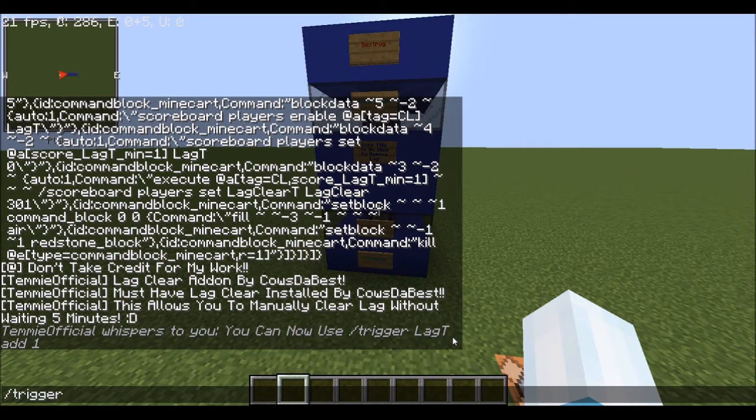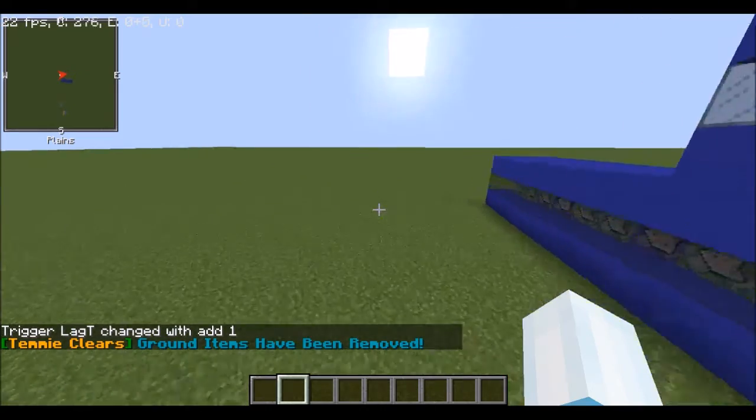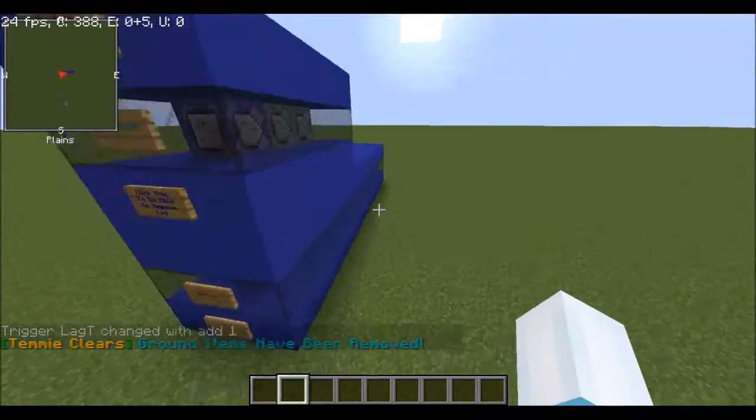So do trigger, then the objective, add one. And it says ground items have been removed. Nice feature — you can just spam it and it'll always be removed.